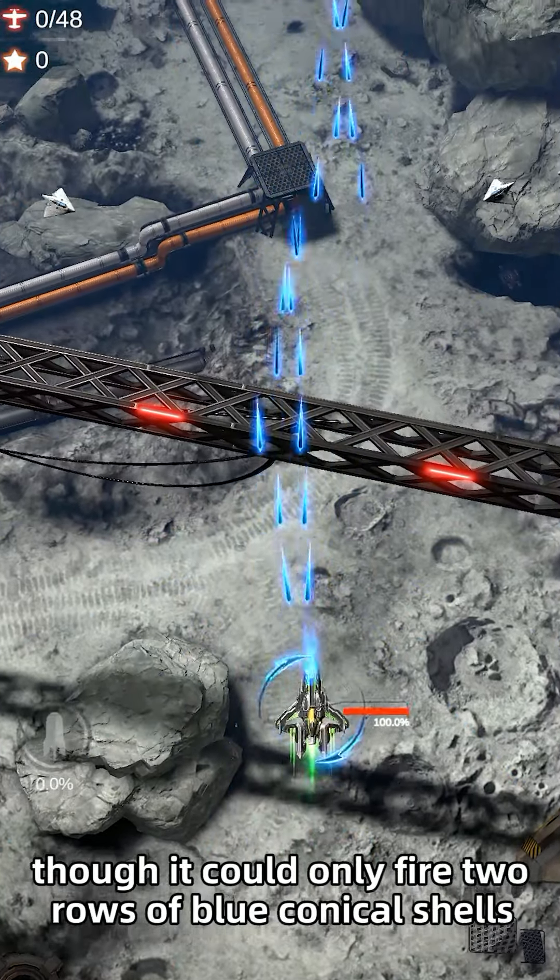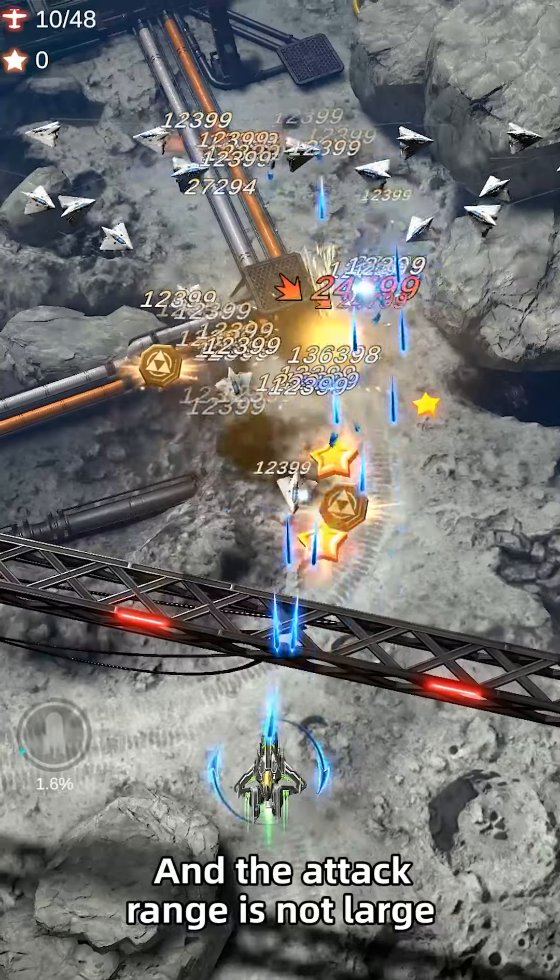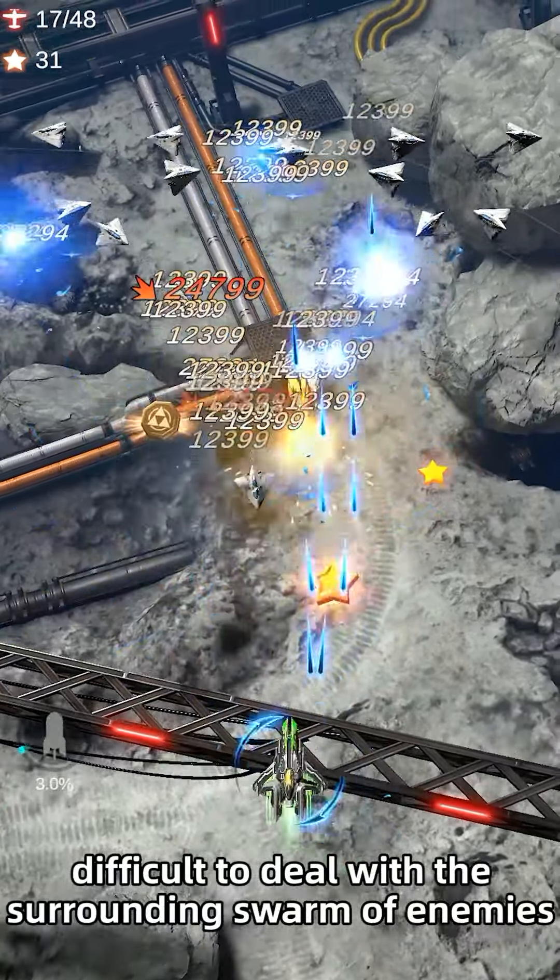The Conqueror's main gun could only fire 2 rows of blue conical shells, and the attack range is not large, making it difficult to deal with the surrounding swarm of enemies.